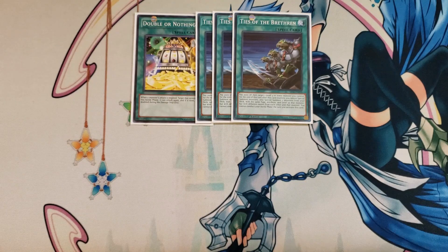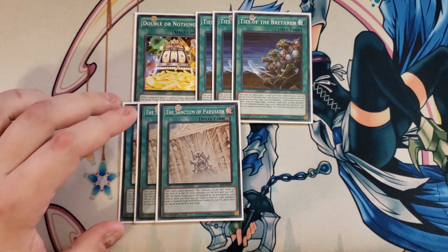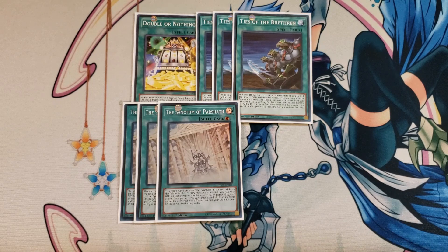I then play 3 copies of the Sanctum of Parshath. This card counts as the Sanctuary in the Sky while it's on the field or in the graveyard. Fairy monsters on the field gain an additional 300 attack and defense, and set spells and traps cannot be targeted or destroyed by your opponent's card effects — basically protecting them from Harpie's Feather Duster. Once per turn, you can target a total of three fairy monsters and/or counter traps with different names in your graveyard and place them on top of your deck in any order, recycling your cards.